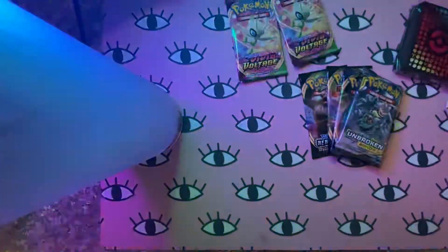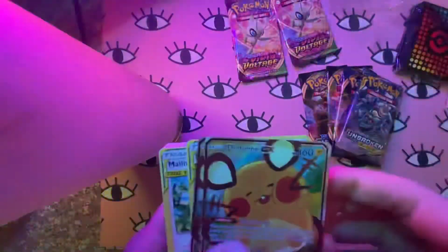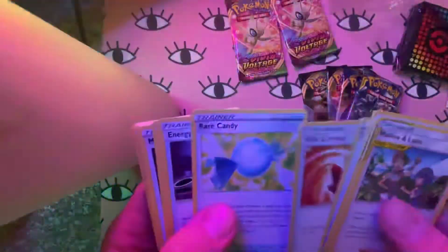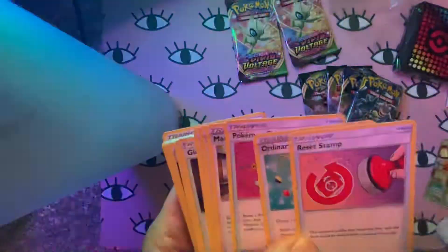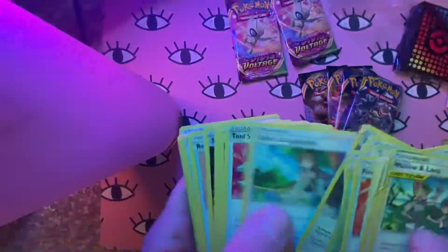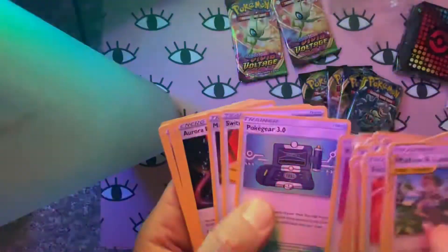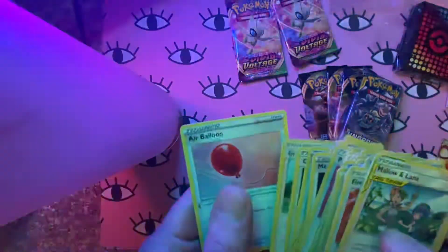I know you get the alternate art Dene GX — those are pretty nice. We've got two of those full arts, and then some basic staples for the game: Quick Ball, and I know you get the alternate arts for the Reset Stamp and Pokemon Communication. I think there's one other card with a different art — I think it's the Pokegear 3.0. Yeah, just a bunch of staples for a lot of decks being played nowadays.